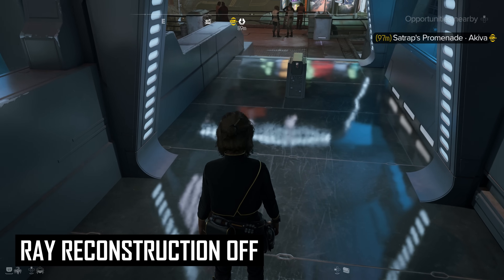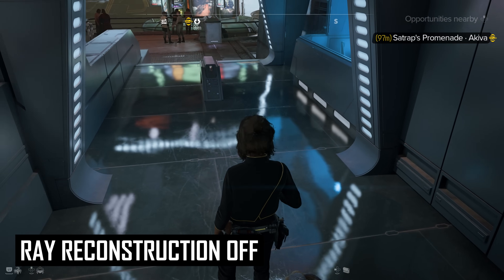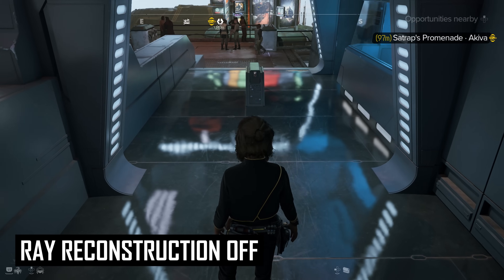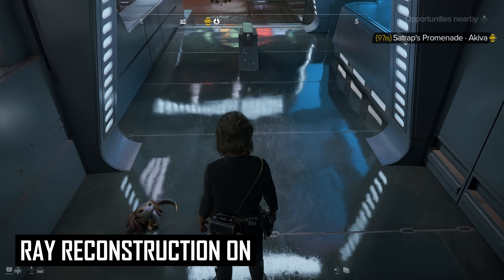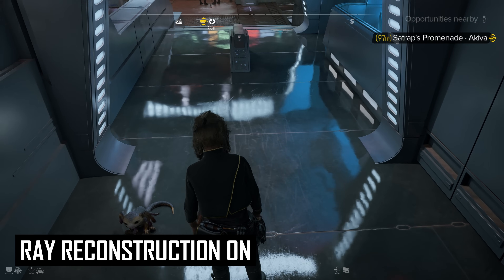For mirror reflections like a polished floor, Star Wars Outlaws has a different set of artifacts to choose from. Without ray reconstruction, these reflections are noisy in motion and blurry while stationary, which is pretty distracting. With ray reconstruction on, these reflections are a much higher quality while standing still, but there's a noticeable loss of quality in motion.